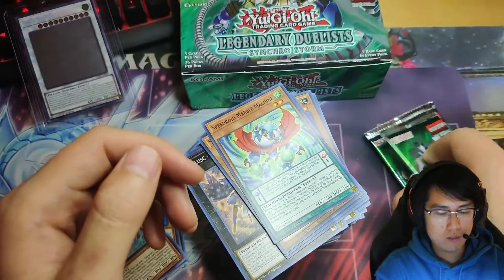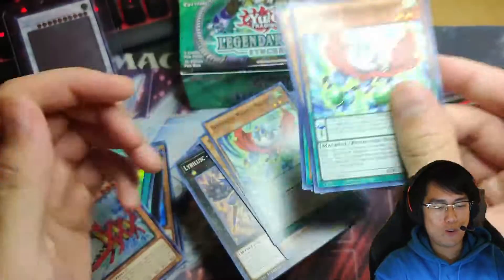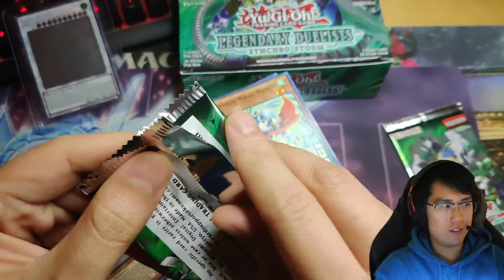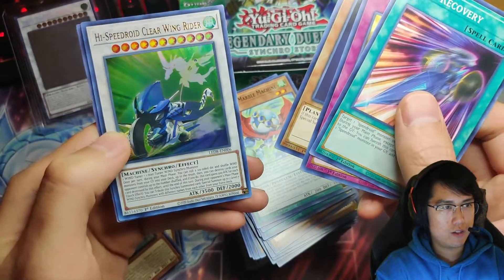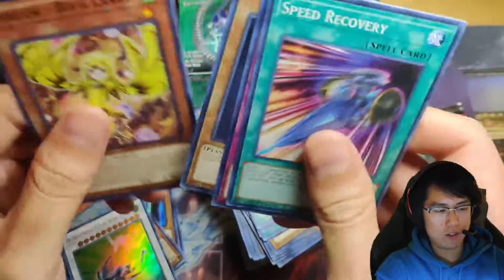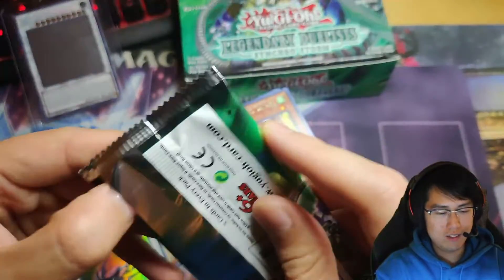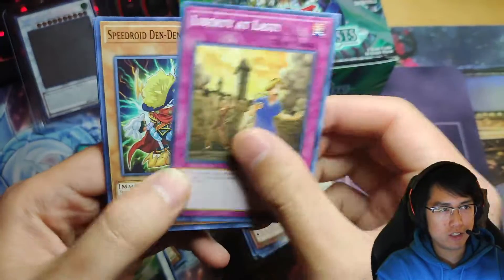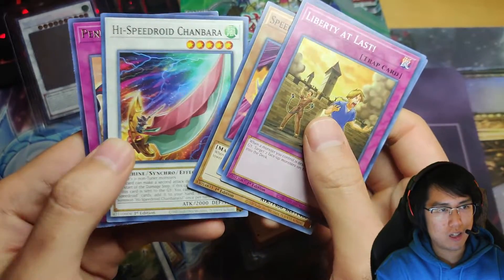Brush Warrior. All right, what is that — three packs left? Another Rush Warrior, cool. That's two packs of this box. Let's see what we get — Speed Recovery, another High Speed Lord Clear Wing Rider. I think we already got this one. All right, last pack — magic maybe — can we get the ghost? No — High Speed Roid Chanbara.